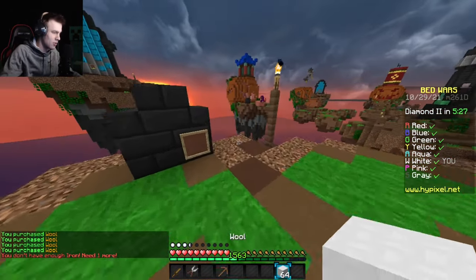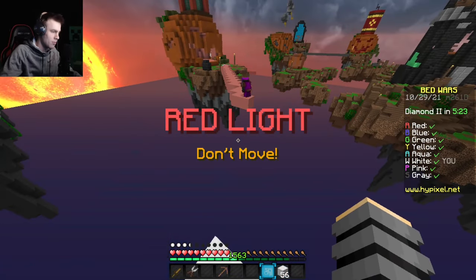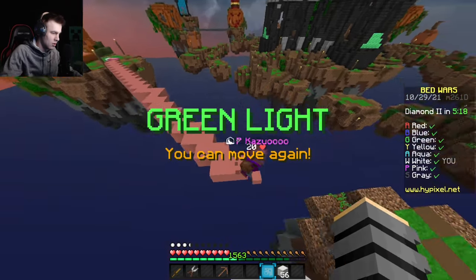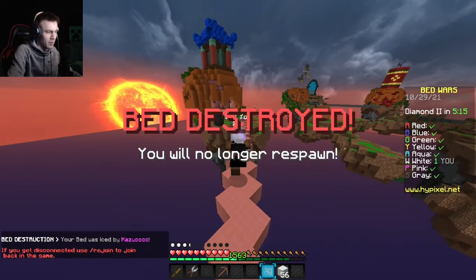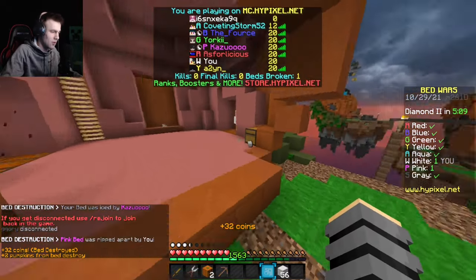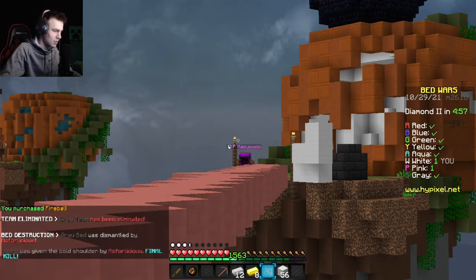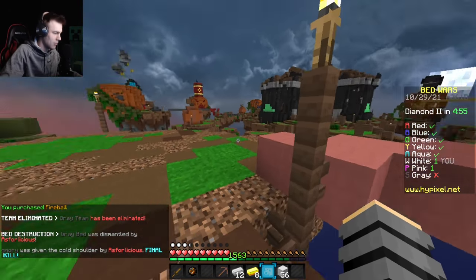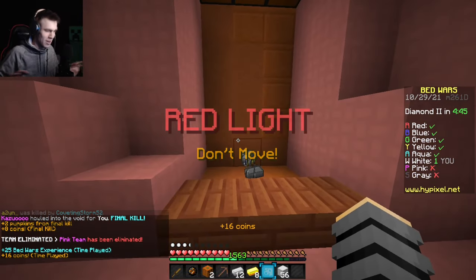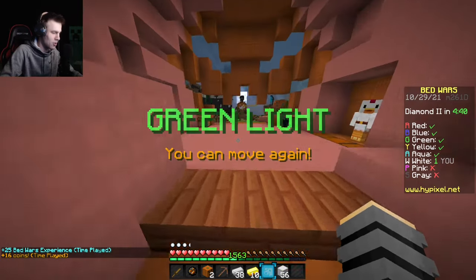I think if I get hit by a player during a red light I don't fail the challenge. Pink, you've got to hold on for one second. Red light kind of ruined me there. Let's go grab this generator — don't come back here please! Stay away — good! I got the kill. Red light in three, two, one — I'm standing still, I swear. I'm too nervous to hit anyone.